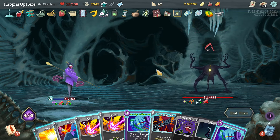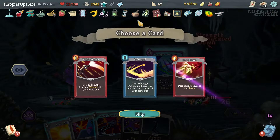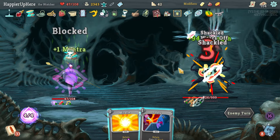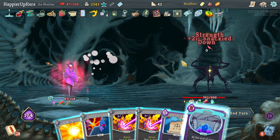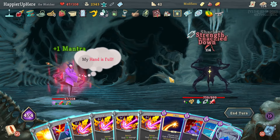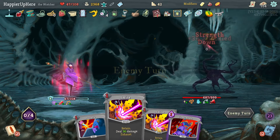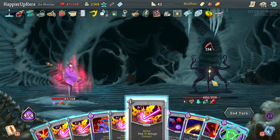With the extra Strength this should be easier. Smite one, Smite two - Foreign Influence gives Sense of Time. Still play Rebound and Dark Shackles to avoid Regret damage. Another 46 incoming - now I can do Crescendo because I have the Smites. Because of the Battle Hymn things are much easier - I can actually use this to get gold. The Smites are enough - the extra Strength definitely helped. On the last turn I'll play it safe and not wish again.